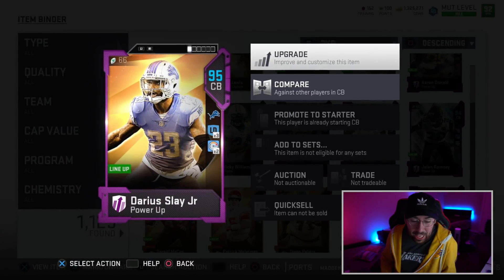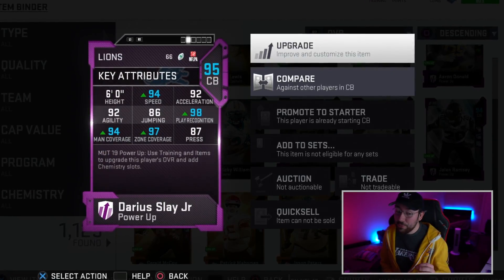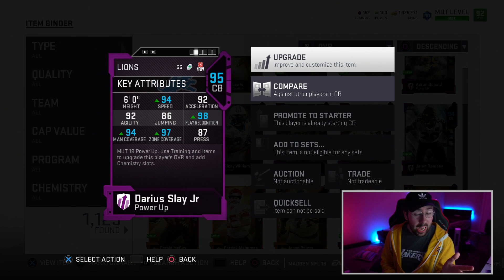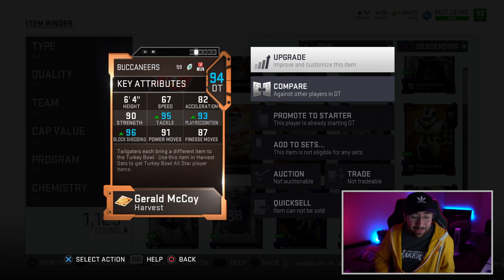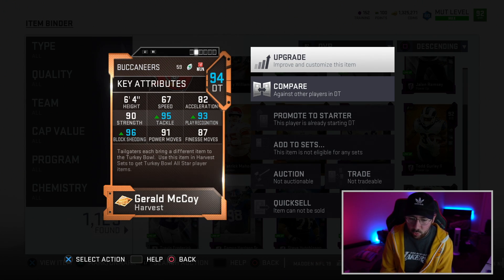We have Darius, Big Play Slay — Lockdown chemistry with a Sprinter chemistry on him. 94 speed, 94 man, 97 zone, 98 player. Dude's pretty much got ultimate legend stats in November. Massive W. We also have our new starting defensive tackle — 96 block shed, 91 power move, 87 finesse move. Not very fast, kind of slow, but he's going to absolutely destroy in the run game.